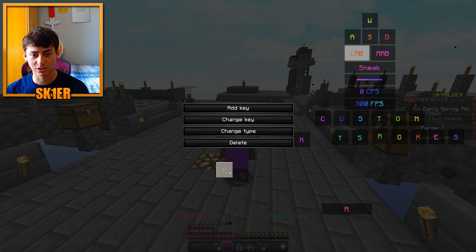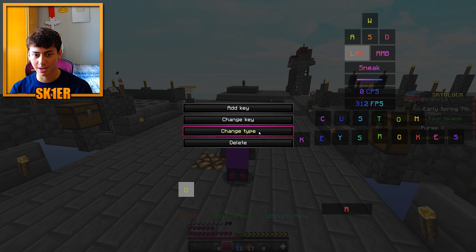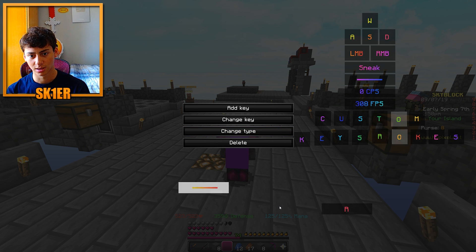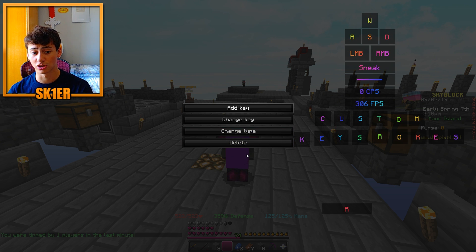So with custom keys, you can move them around and click on them to edit. If you want to add a key, you click 'Add Key' and it adds a default key. You can change which key it represents — I'll make this the O key — and you can change the type, like making it thin or a spacebar-style shape. You can also delete a key just like that.